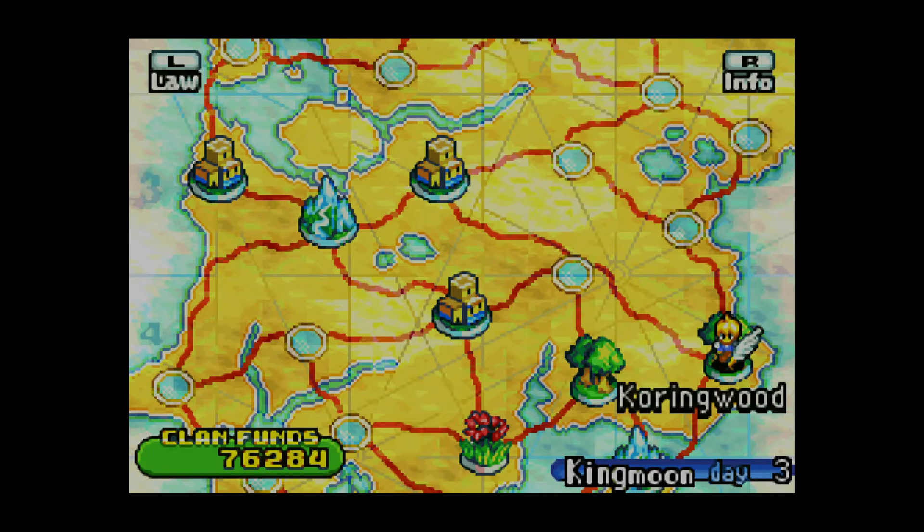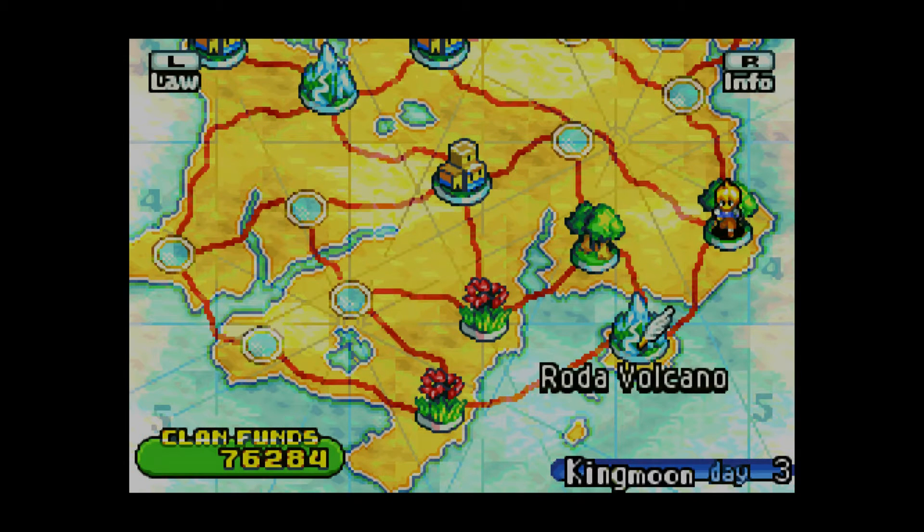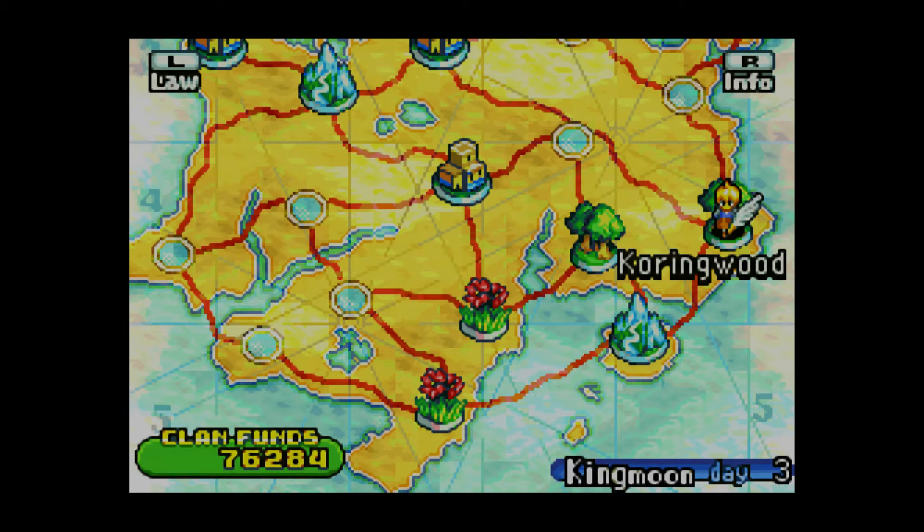Hey guys, this is Eskimo Poodle and we are back playing Final Fantasy Tactics Advanced on the Game Boy Advance. Last time we took on the story mission at the Road Volcano and destroyed another Totema in order to get access to the new move Totema that does MP damage to all enemies on the screen, which is really nice. It'll help disable a lot of spell casters, and then we helped out Ritz over here in the Coring Wood, so that was fun.